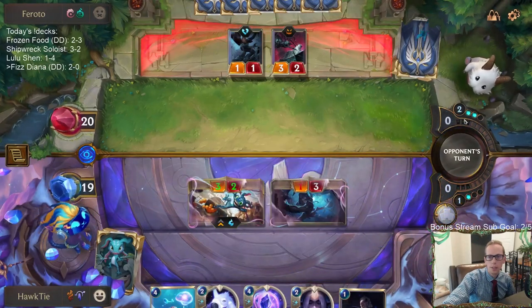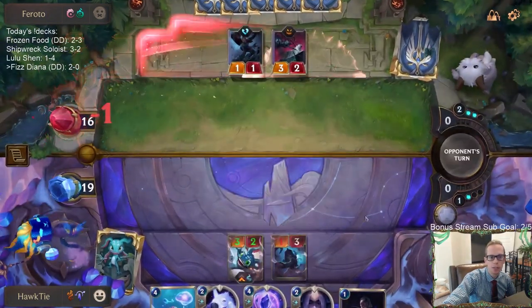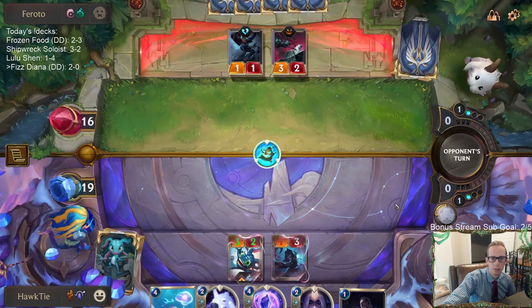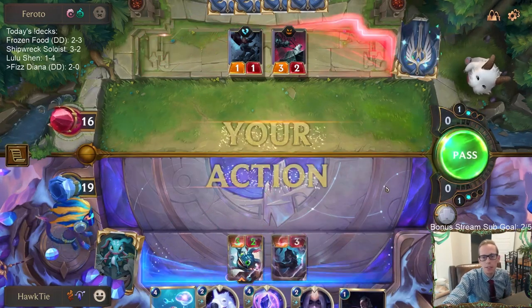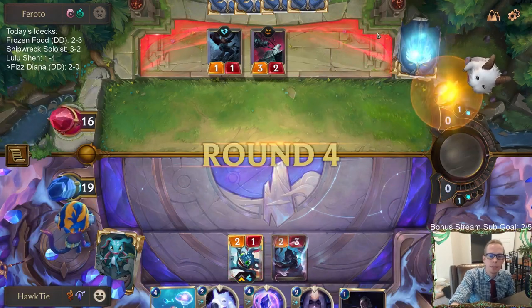I like doing this even though I don't have any other protection for Fizz - but if they have like one damage things, a one damage thing isn't gonna kill Fizz. Seriously? Sapling Toss? He's playing Sapling Toss now.